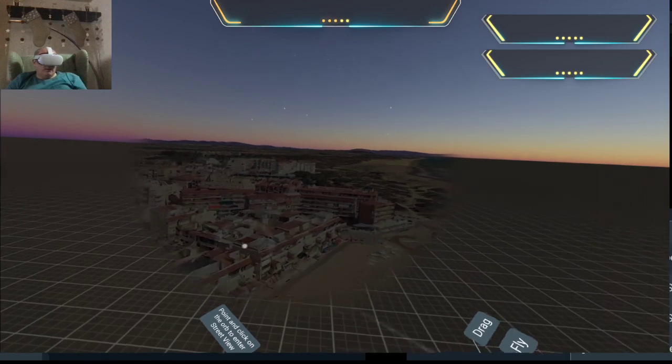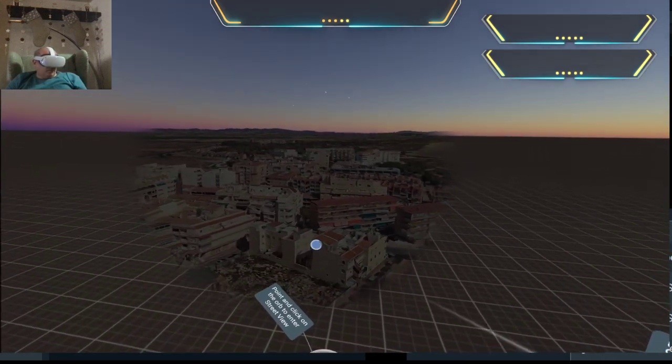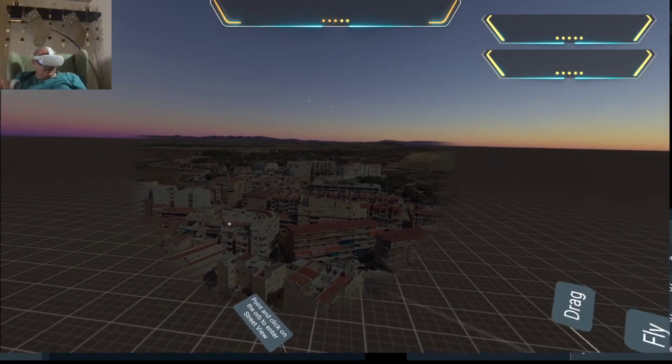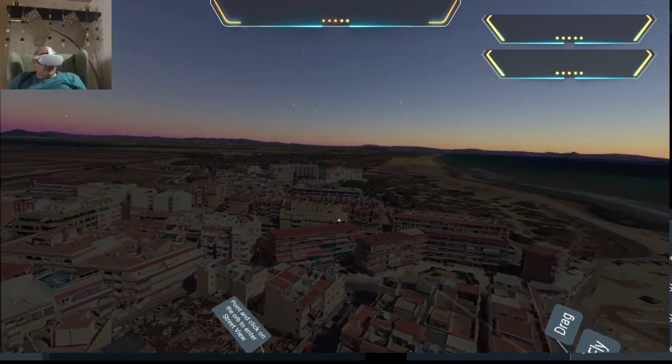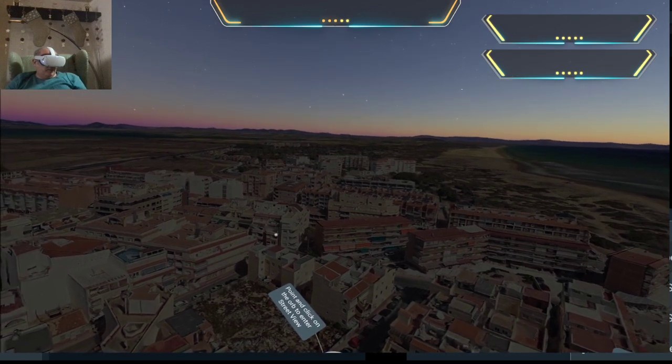We're over here - this area here is where we are. Pieter is over in this block, Eagles in this block, Denise is in this block, we're in this block.